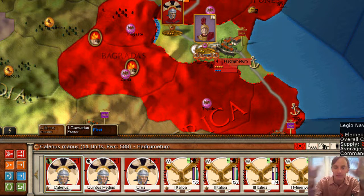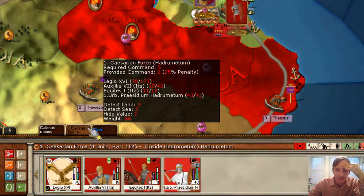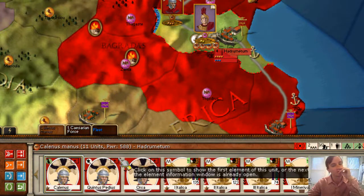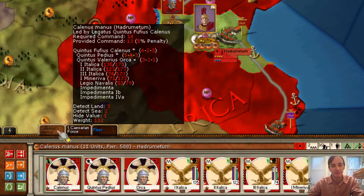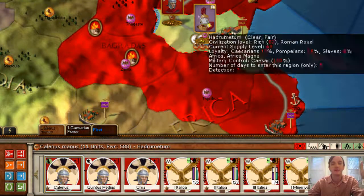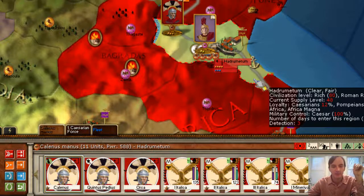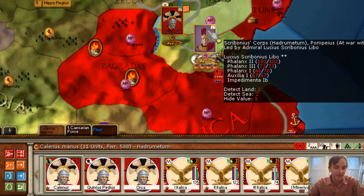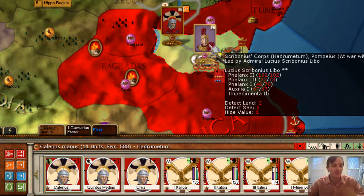Take a force here and attack. And at the same time, these guys will be recovering, so we're not really losing a lot of power. It gives at least part of the force a chance to rest. And then if they don't leave this time, we can kind of swap them back in. So kind of just bringing things full circle — the fleet comes in taking heavy casualties, drops off the men in the city, and now I'm taking those men, or what's left of them, combined with the force, and attempting to attack the enemy force here.